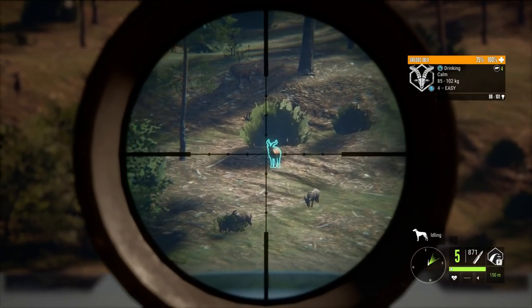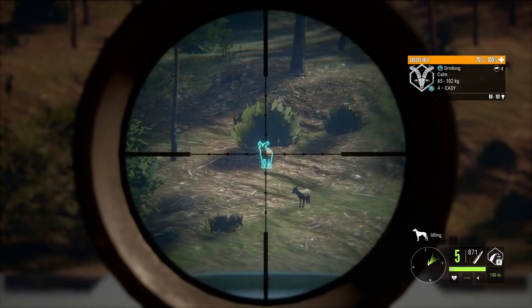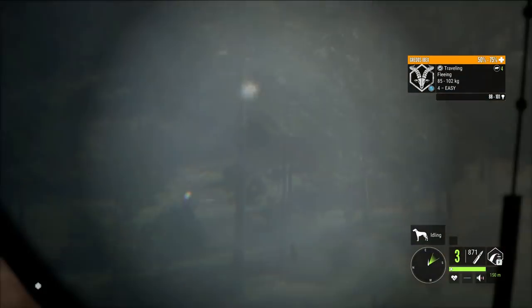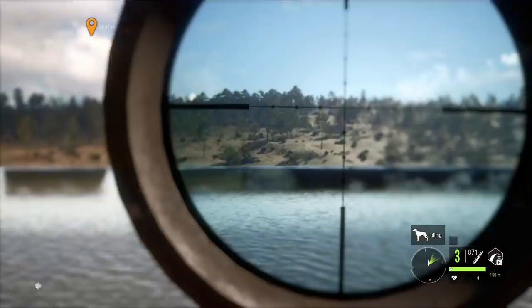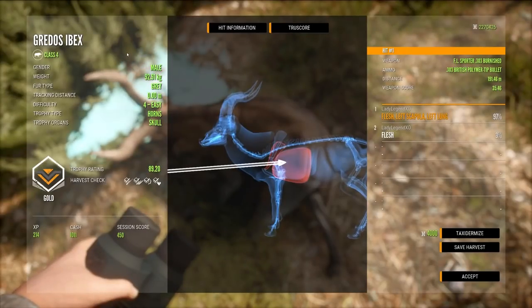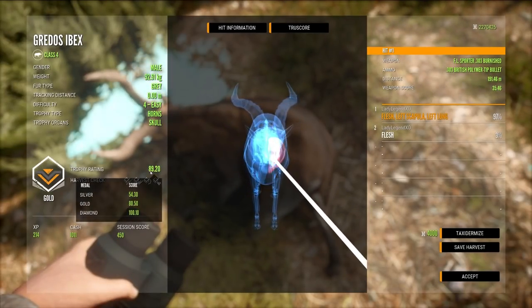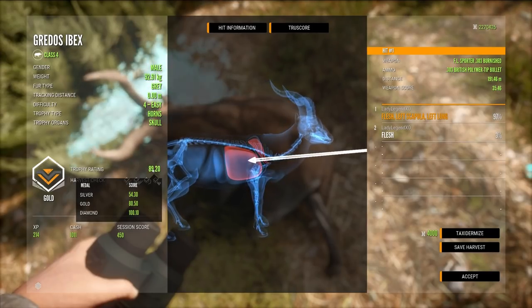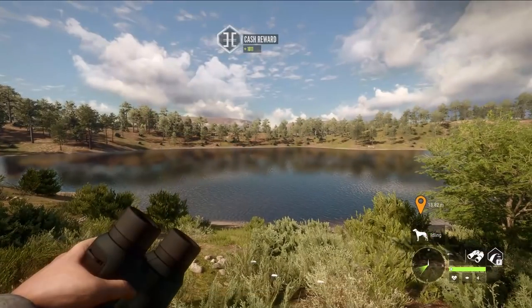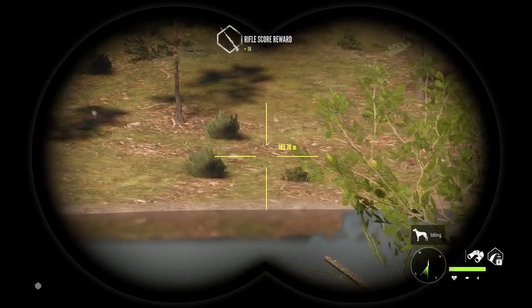We're going to shoot him and see if we have a diamond — probably not, but you just never know. And he is a gold, but he could have scored diamond. It was definitely a possibility. That's how you tell whether an animal is diamond potential. You just need to know their trophy rating — that is a really great tool for identifying diamonds and putting more in your trophy lodge.